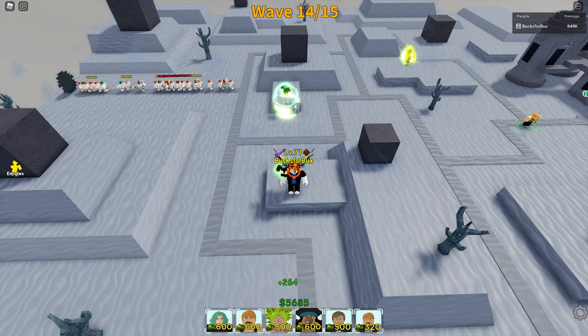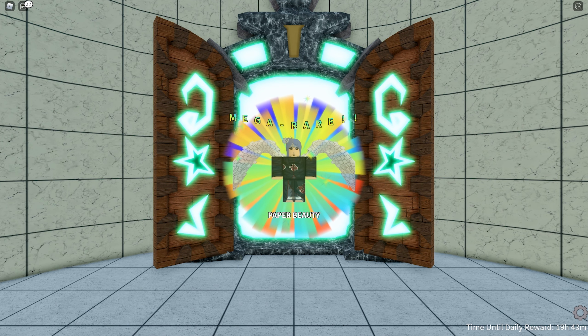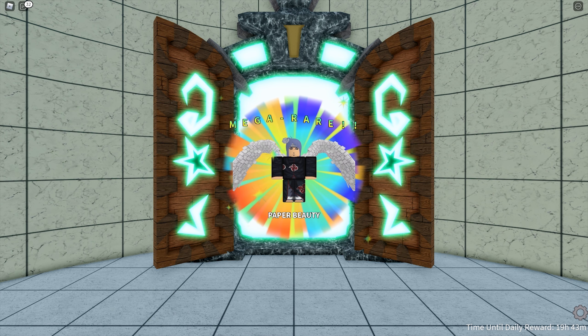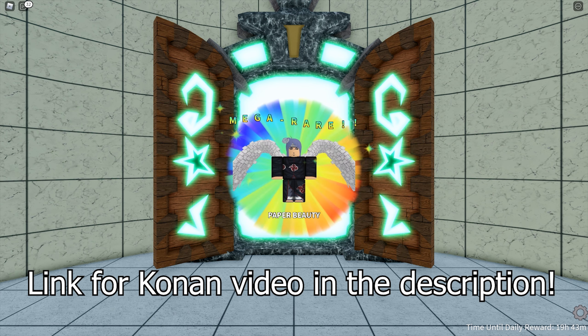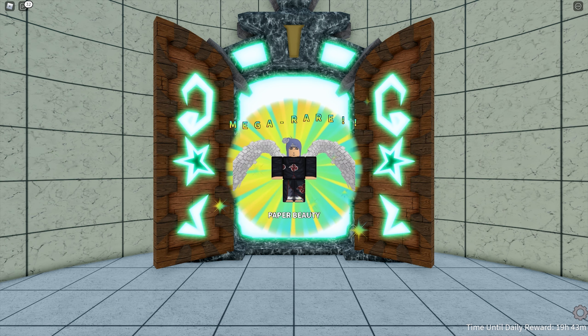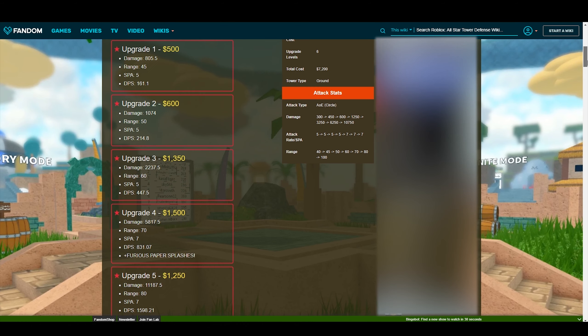The next tower is Paper Beauty. Paper Beauty is Konan from Naruto. I explained Konan more thoroughly in the previous video — I will link it in the description below. If you have watched my previous video on Konan, you would have known that I definitely recommend Konan. Konan has a higher attack power than previous heavy hitters like Netero and Kuma.